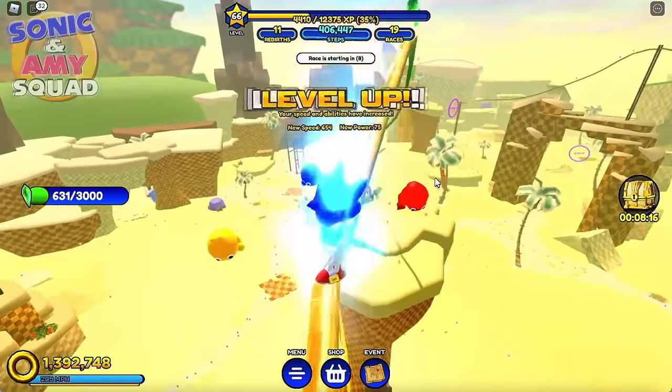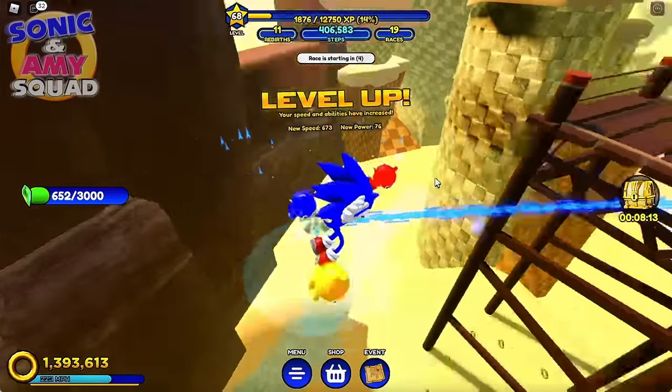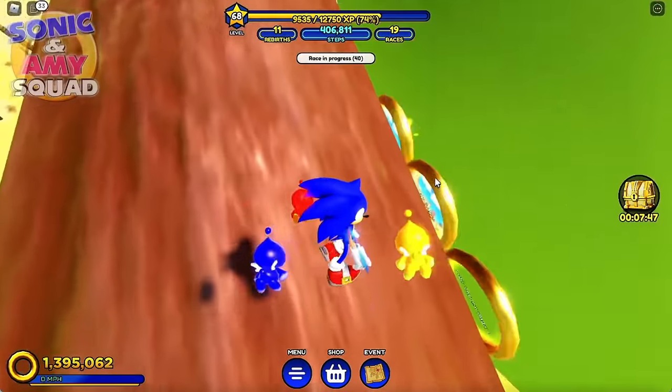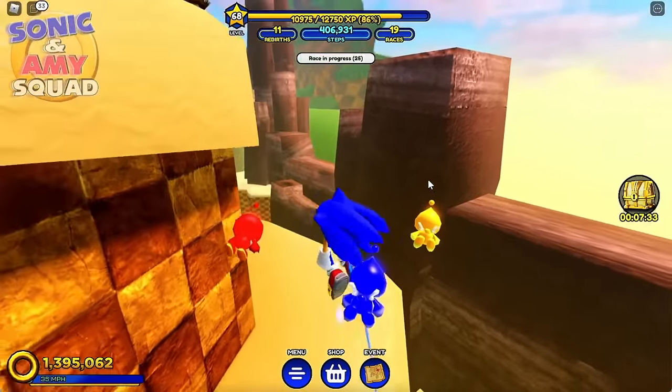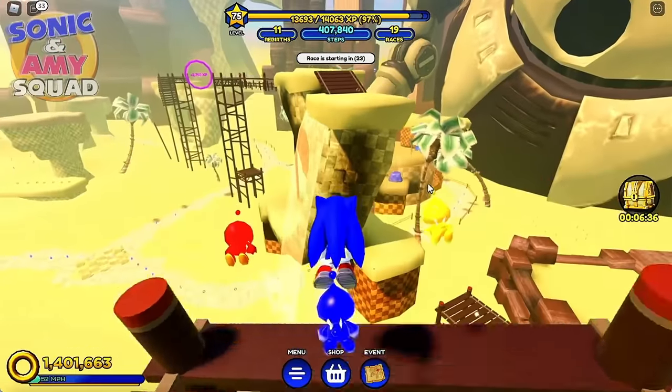We're almost to a thousand gems - getting closer to getting all the Master Emerald pieces. Something tells me I'm not supposed to be here. I heard something over here and I want to check it out. It's one of those Eggman keys! Four out of 30 - that's not bad. Now I know what they sound like.